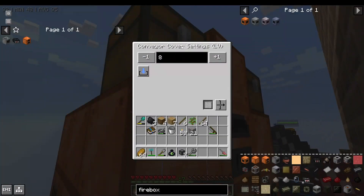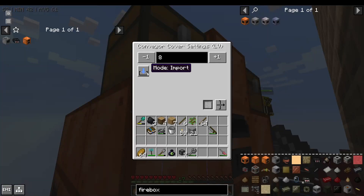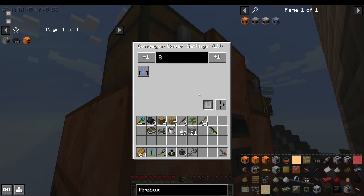If I right-click on the face, you'll see that the conveyor cover, which is on this face, can transfer eight items per transfer. We have it set to import into the block that it's on. We don't have a filter in the conveyor — we just pull items in at a rate of eight.